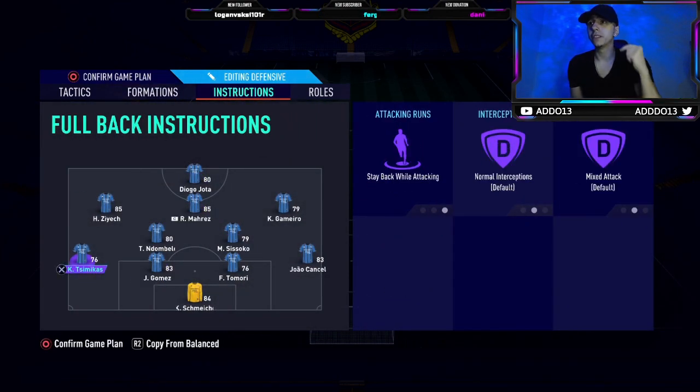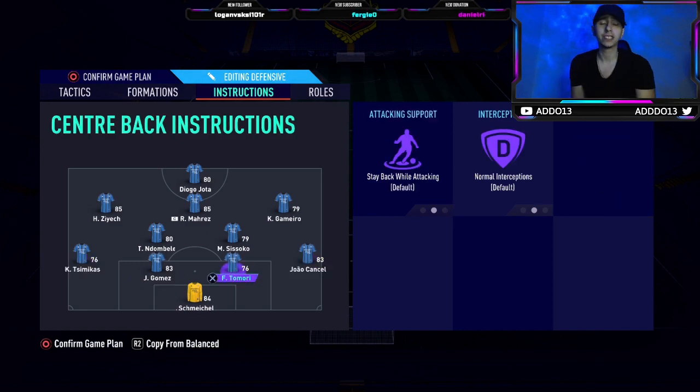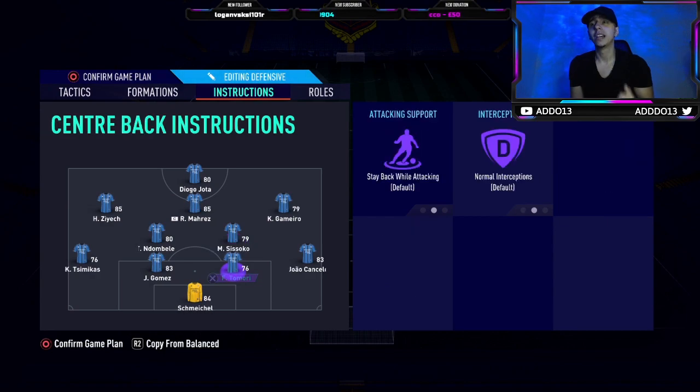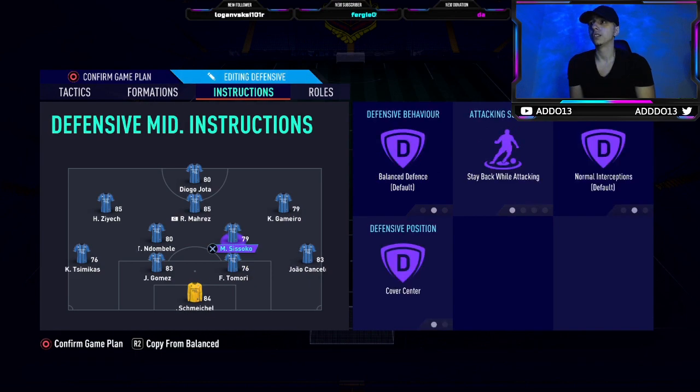The first player instruction is fullbacks stay back while attacking on both of them — it's essential for 99% of tactics and formations in my opinion, especially at the start. You will get caught out otherwise. Nothing has changed dramatically enough to warrant changing this, but by all means try balance if you want to experiment. Both CDMs are on stay back and cover center. We don't have great CDMs at this stage so unless you've got a really good box-to-box option, keep both on cover center.